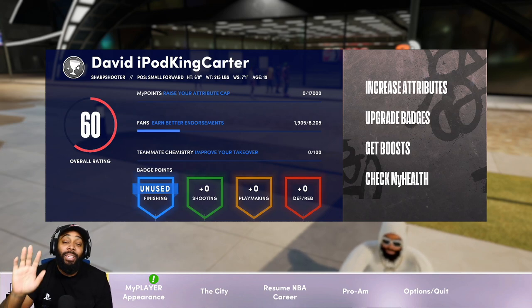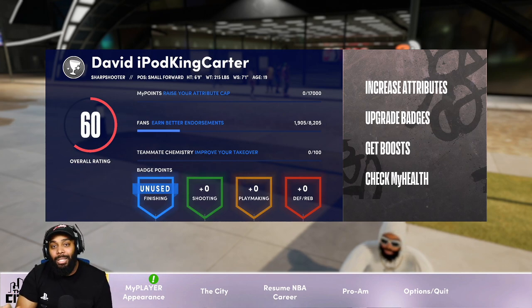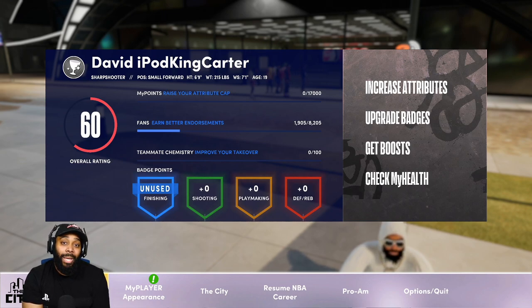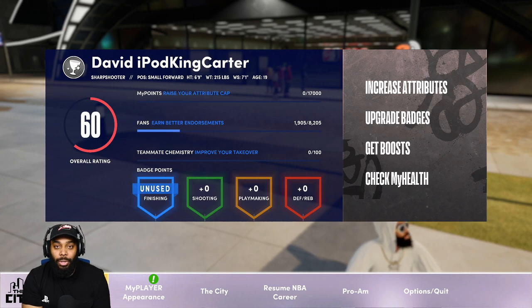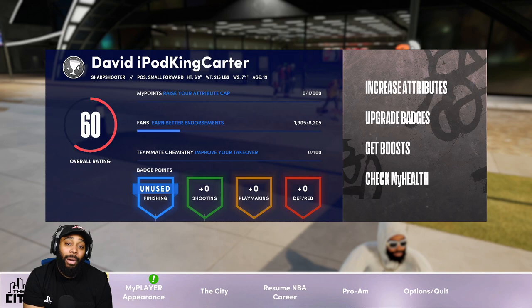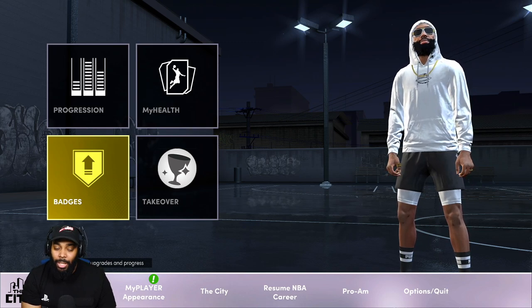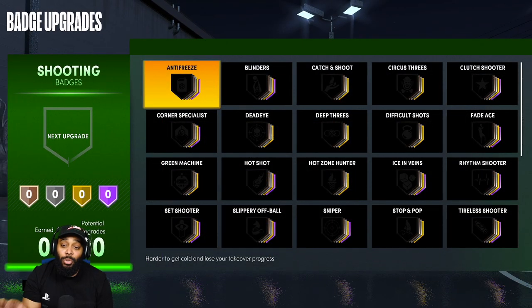I don't have not one finishing badge or even a finishing attribute — I put nothing into finishing, mainly because this build will only be used in the rec. I will not come to the park with this build. The position is small forward, my height is six-nine, which means I get the best jump shot animations. My wingspan is seven-one and my weight is only 215 — generally that's for the speed, block, and everything like that. Now let's go ahead and go into progression. I have 20 shooting badges, and all of these unlock at certain attribute thresholds — none of these badges are locked by overall.